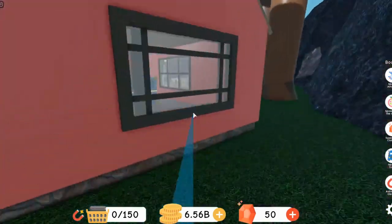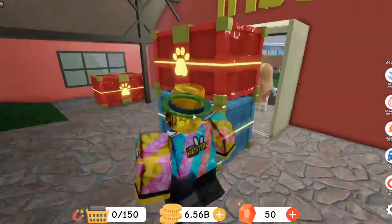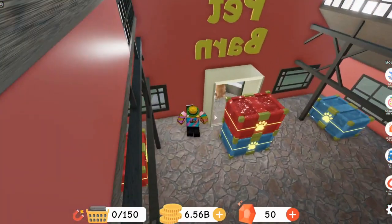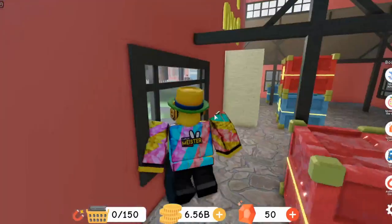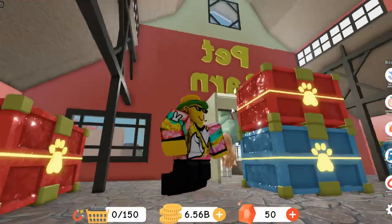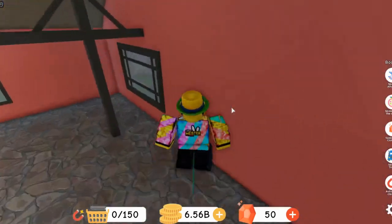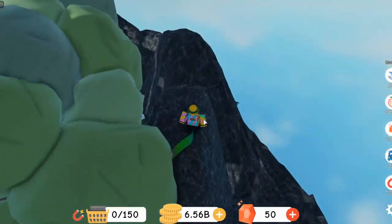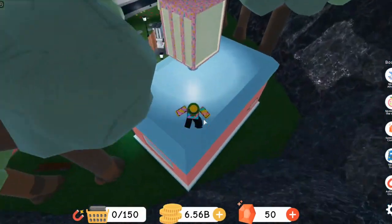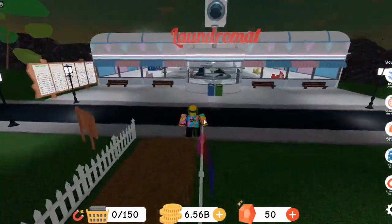Pretty sure this is just an easter egg — you can actually go in here through the window, and yeah, you can come in here. Pretty sure this is just an easter egg, nothing secret. But maybe there is something secret in here. I've been looking in here quite a bit and still couldn't find anything. I've been looking around the whole map trying to find anything, but still couldn't find anything at all.